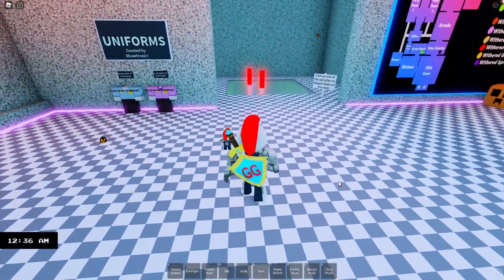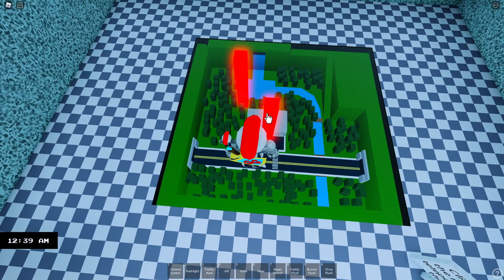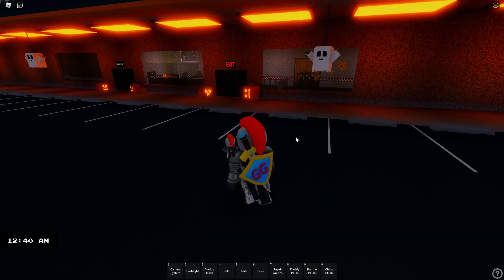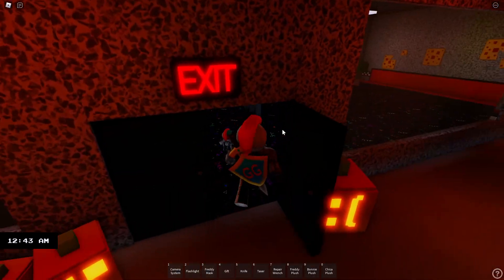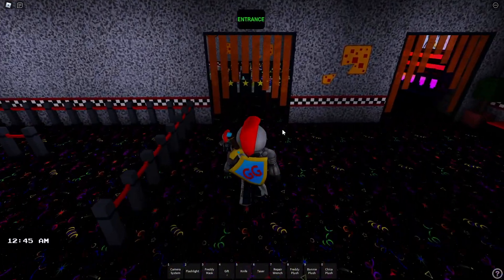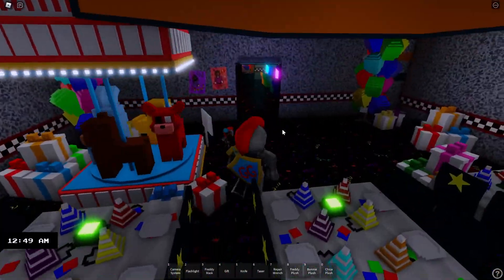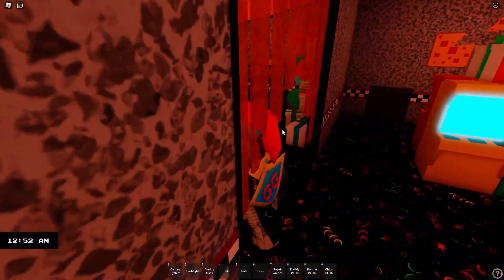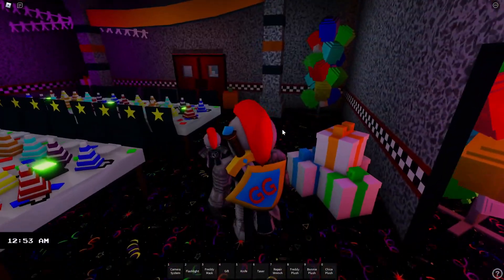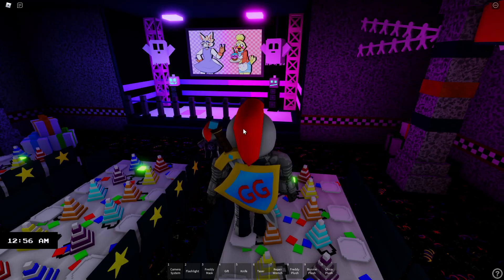All you got to do for this badge is go over to the map and click the first red pillar right here, and then we're just going to go inside. So let's open the doors, let's run in, and now we're just looking for the kitchen. We're going to go through the entrance right here, go into the arcade, go through this room, go through here, and turn right.